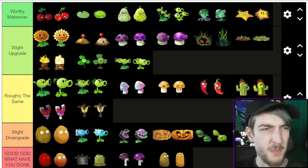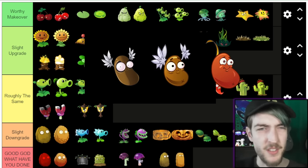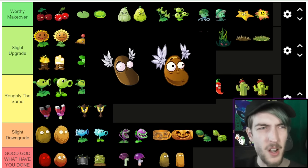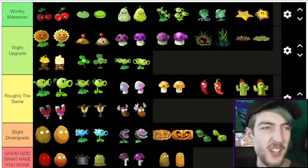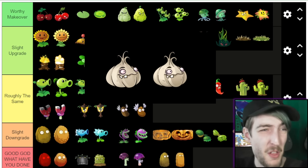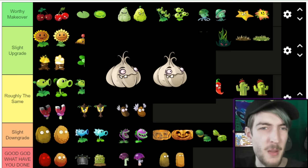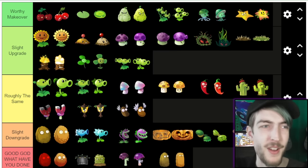Coffee Bean — not really much to say. Looking at it closely, it just looks like a redesign of the Chilli Bean, which I dunno, is a bit lazy. Garlic — can you tell a difference? I don't think I can. I think his eyes are a bit more purple in the first game, but other than that there's not really much I can work with there.